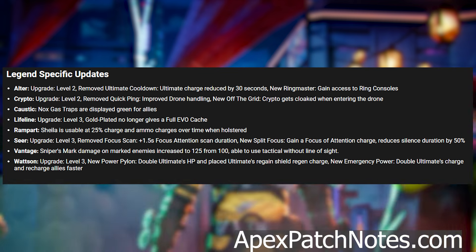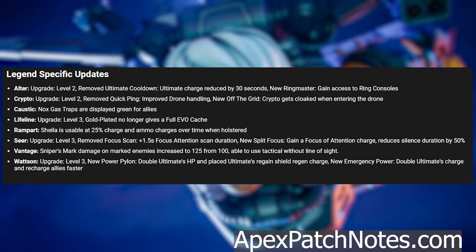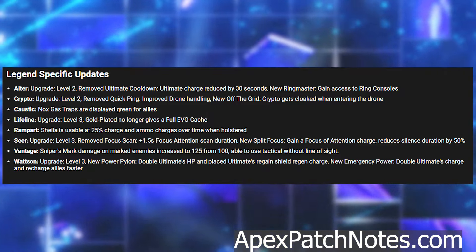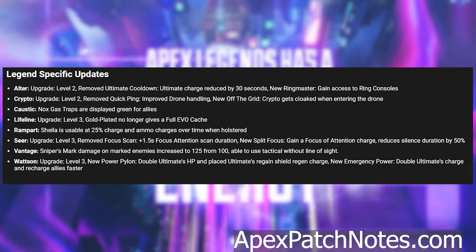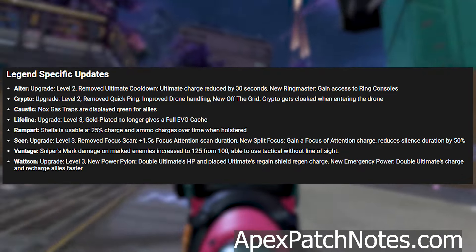Legend-specific updates: Alter — upgrade level 2 removed, ultimate cooldown charge reduced by 30 seconds, new ring master ability gains access to ring consoles. Crypto — upgrade level 2 removed, quick ping with improved drone handling, new off the grid: Crypto gets cloaked when entering the drone.